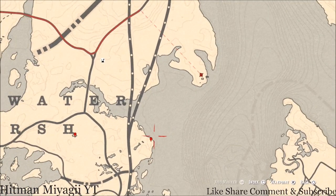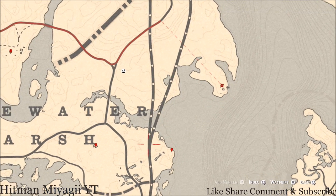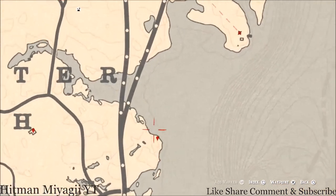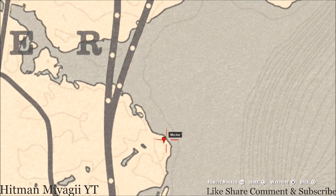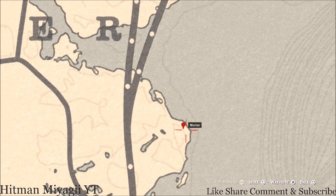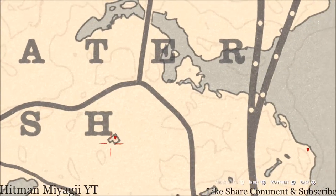Go all the way around — do not try to cross that water, it'll kill your horse. Go through the train tracks and come back around. Pull out your metal detector right at the location of this next marker and you will get a random fossil. I can't tell you which fossil it is because it's randomized.